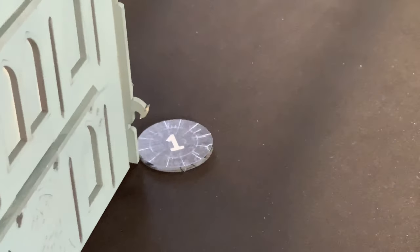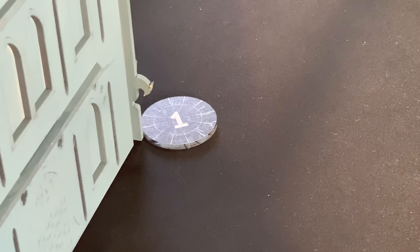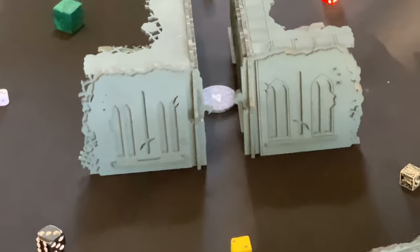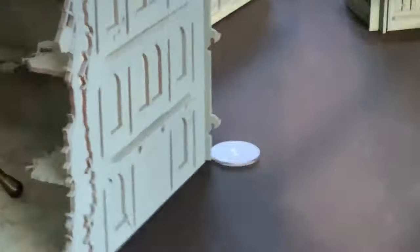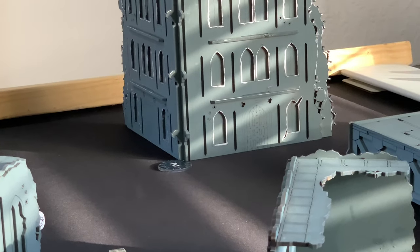We are playing Sweep and Clear, which is the second to last mission in the Grand Tournament Pack. It's Table Quarters and 5 Objective Markers — one there, one there, one there, one in there, and the last one just there. We rolled off to see who is attacker and defender and I'm the defender, so I'm going to be in that corner there. We'll come back after deploying.